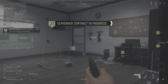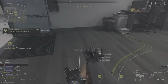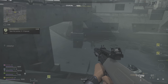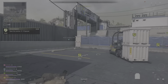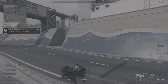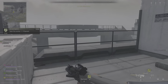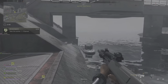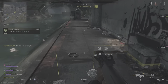Secure the supply boxes — locations are marked on your attack map. Enemy UAV overhead. Hostile counter UAV overhead. One supply box down, two remain. Two supply boxes secured, one remaining.